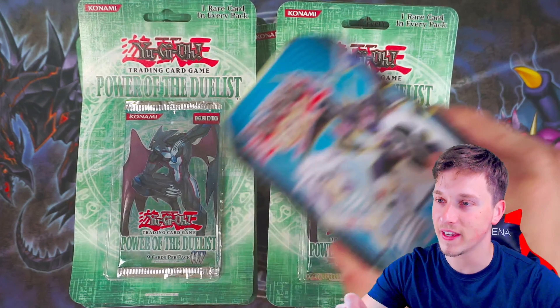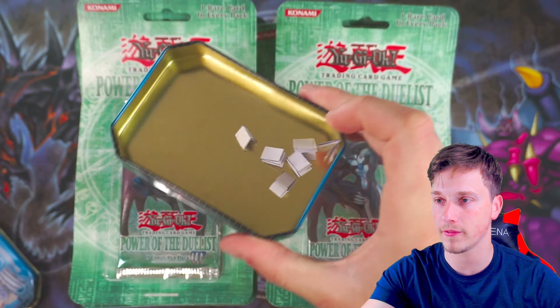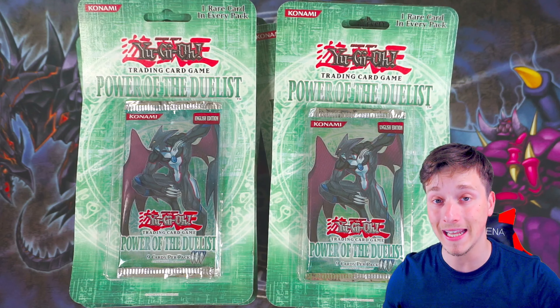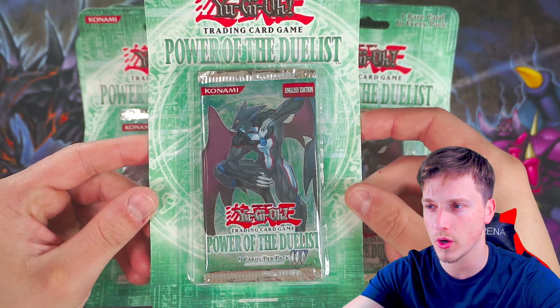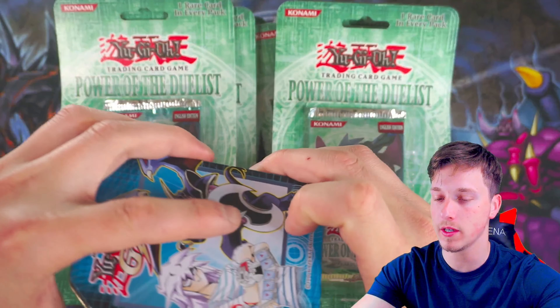This is a box break video, so thank you to everybody who has participated in the break. We have about five or six people here, so good luck. We are hoping to pull some really nice ultimate rares. I personally want to see some alien ultimate rares. These blister packs look really good — the ultis that come inside are somewhat enhanced, so that's what I'm looking forward to seeing. Let's get started and see who is up first.